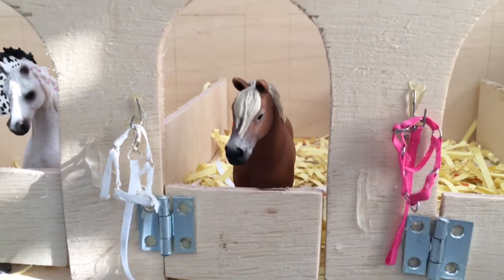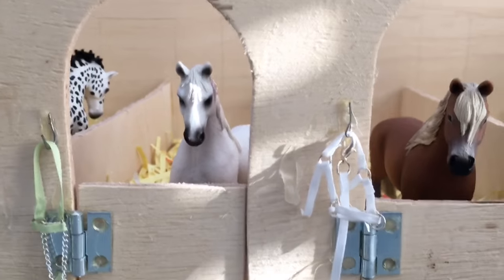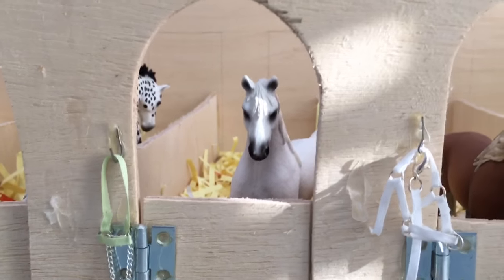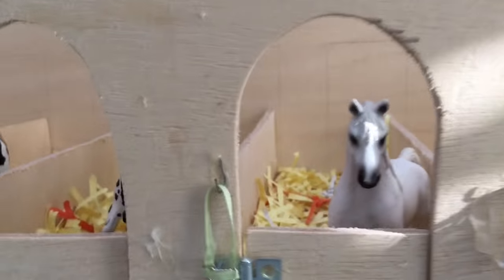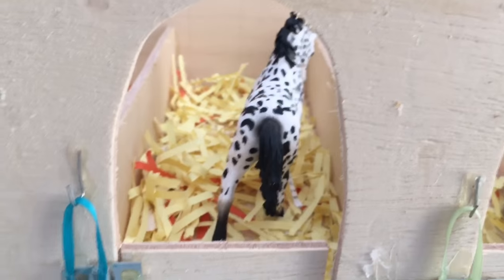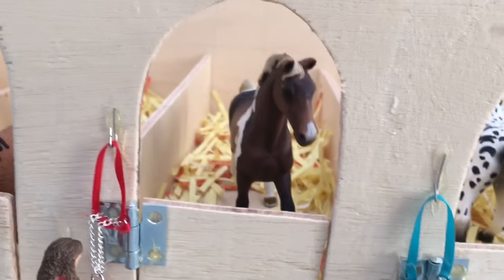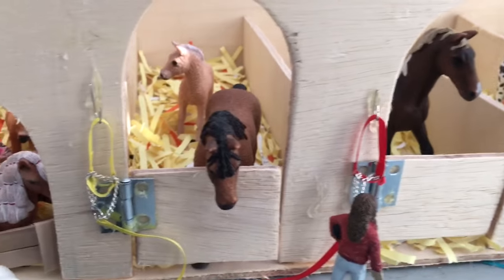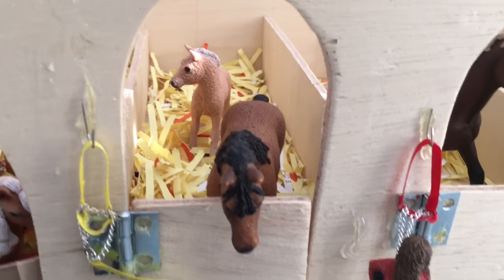Right here we have Taffy, who is just chilling. Right here we have Rainfall, who is our Arabian Mare. And then here we have our Knob Stripper Mare, whose name is Super Secret or Spyro. Right here we have our Trepener Stallion. Next we have Bellatrix and Meadow, who are our Curly Mare and foal.